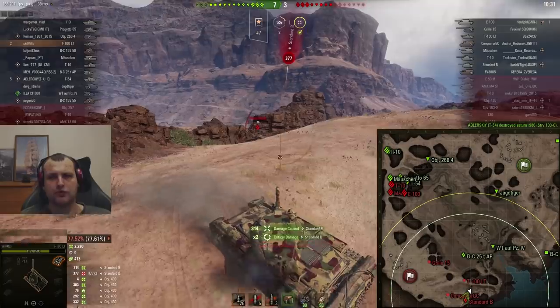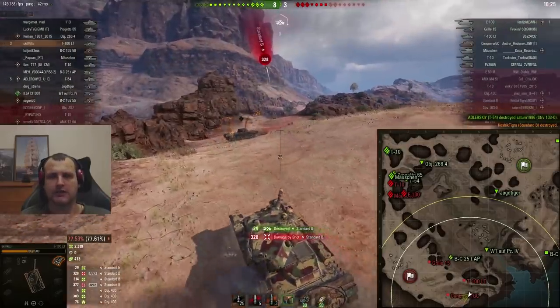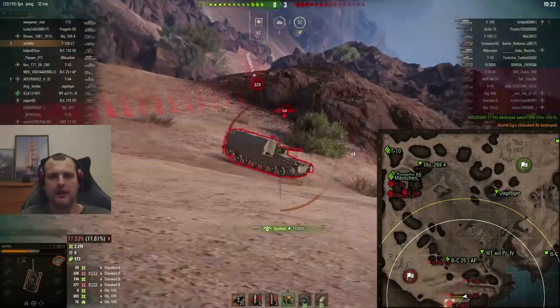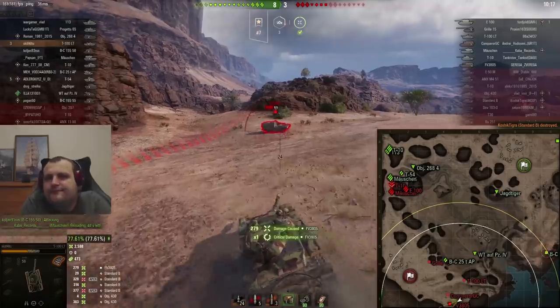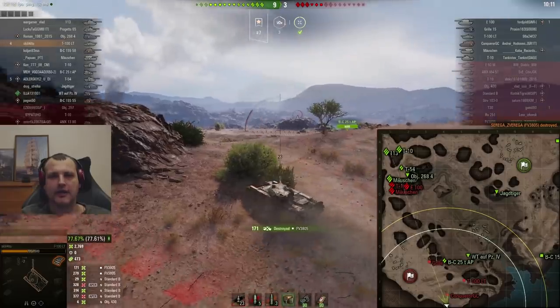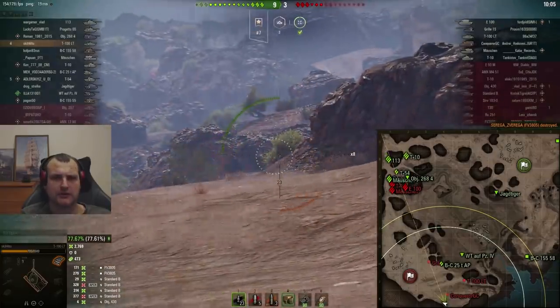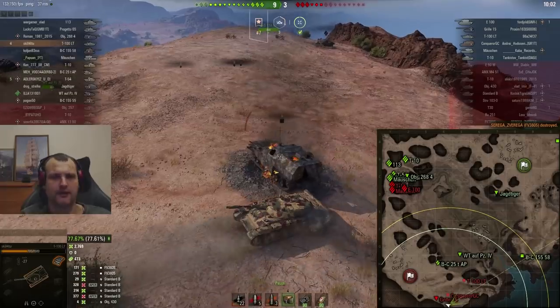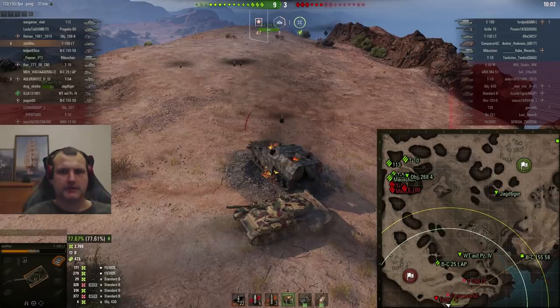Standard B — I did not expect him to be there, but I'm not complaining. I'm taking one more for the team but I'm finishing him off — hip hip hooray. The enemy arty has no reaction and he is down — hip hip hooray. Now I'm thinking where is that Grille? I'd love to spot and farm him. Looks like it's going to be a tough battle — 2.7 thousand damage, 400 assisted.